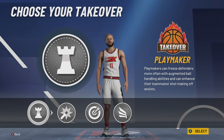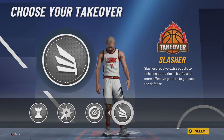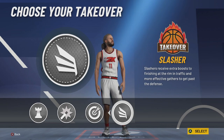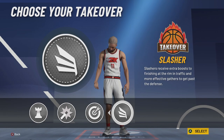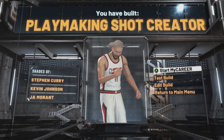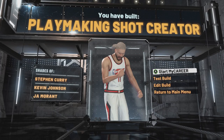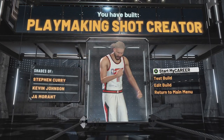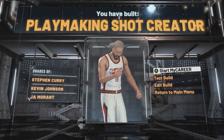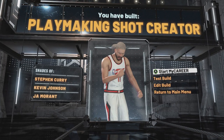You can also go playmaking — put people on the floor — whatever you want. Slasher takeover, I don't know, I've never seen Lillard take over by slashing the whole time and I don't understand why slashing is an option on this build because it doesn't suit the play style. I did shot creating so we're going with that. The build comparisons say shot creator — shades of Steph Curry, Kevin Johnson, and Jay Morin. Damian Lillard is now on there, but this build does play similar to Damian Lillard. The comparison thing doesn't really mean anything.